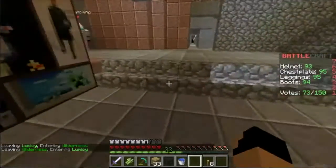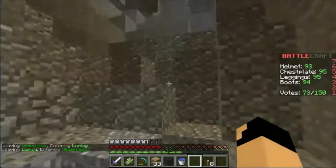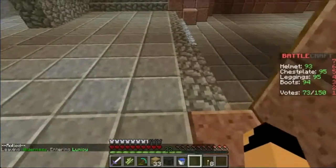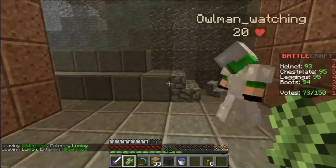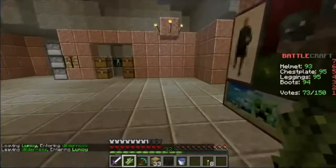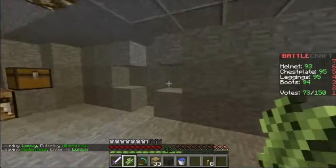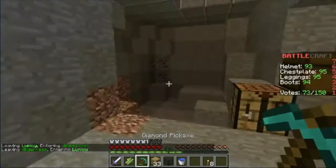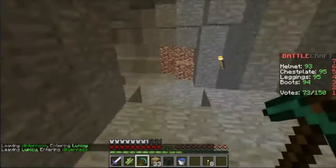So what we're gonna do today — since we have that enchantment table down there — we are going to go try and get some bookshelves, because you can't buy bookshelves. What we have here is sugar canes, and what we're gonna do with these sugar canes is we're gonna make a reed farm. We're gonna put it right there, back by the mine.